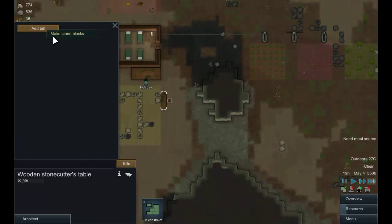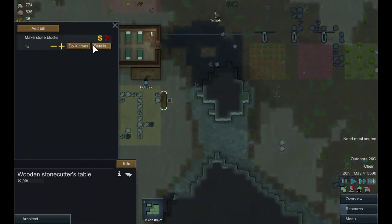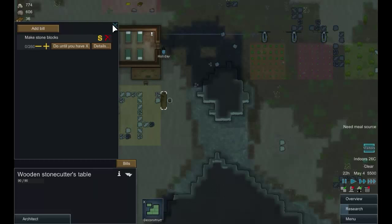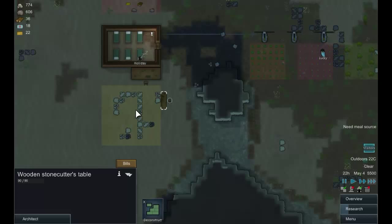Add bill — make stone blocks. We'll set it to any sort of chunk with ingredient radius kept low so people aren't wandering all over the place to get materials — that's why we put the stockpile next to the bench. We'll set it to do until we have 260 blocks. It looks like we're going to be making most of our stuff out of limestone.